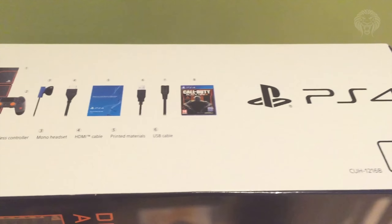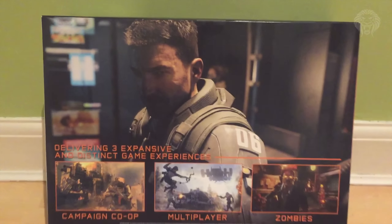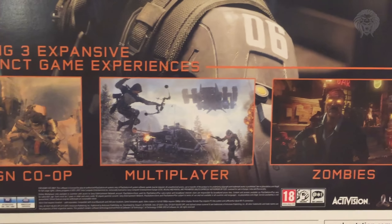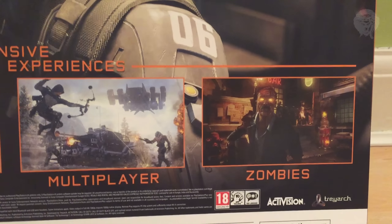On the bottom there are more details of the things included in the box and everything you're going to get. The back has more game info with a big cover picture of Hendrix, who's one of the main story characters in Black Ops 3. That shows campaign, co-op, multiplayer, and zombies, which are the three main elements of Black Ops 3.